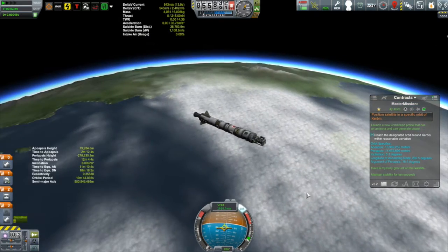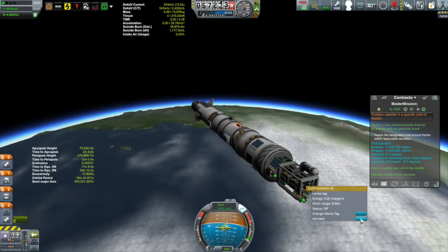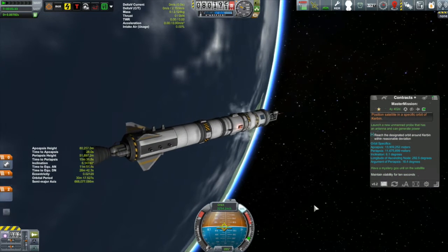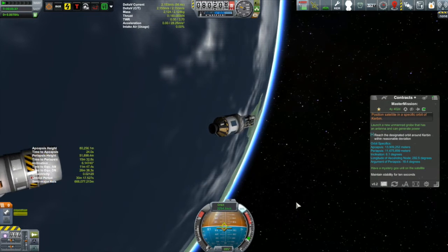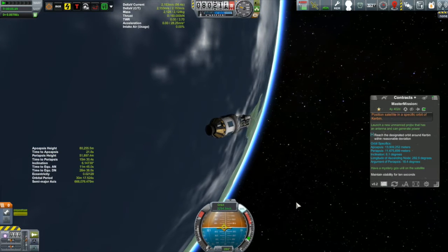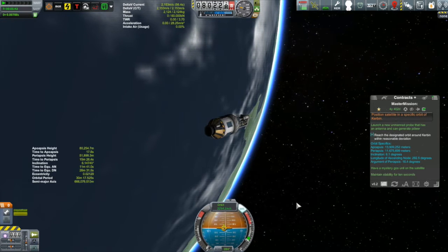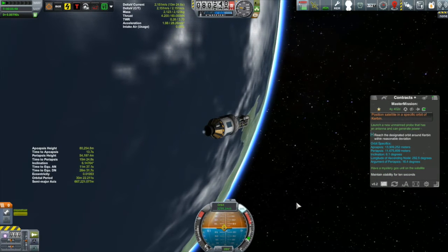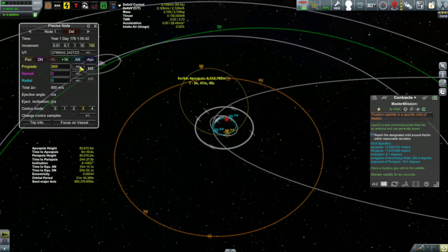So this is now an attempt to actually do this mission for real. I made sure this time it does have a mystery goo container on it. This being an inclined orbit, I made sure to launch underneath one of the ascending or descending nodes of my target orbit — this time under the descending node. I can tell because I'm launching towards the south, more specifically 6.8 degrees towards the south, so that I will go straight into the inclination I want without having to do an inclination change while in space.